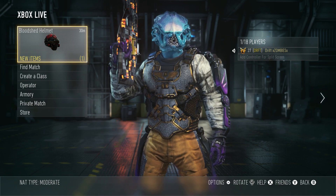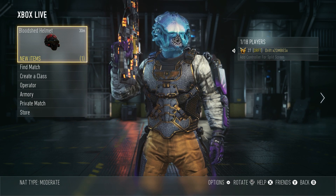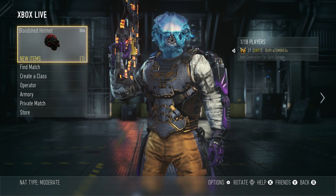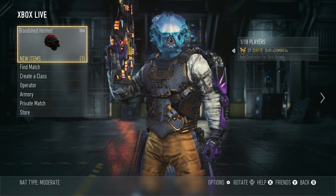I'm going to give you an overlook of this camo — it's actually one of the better camos to get. What you get with this is the camo, three reticles, a calling card, an emblem, and two advanced platforms.